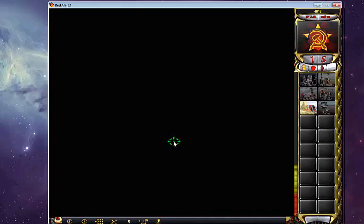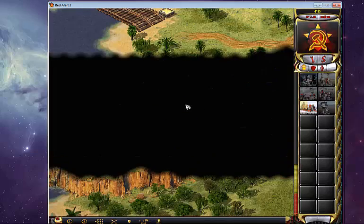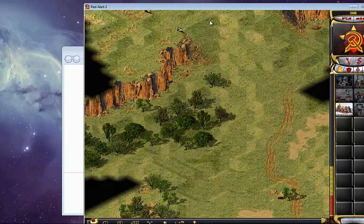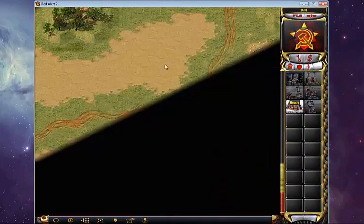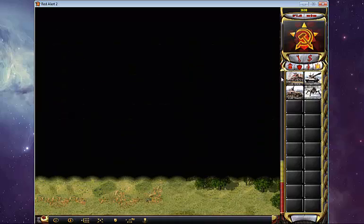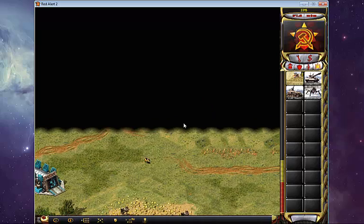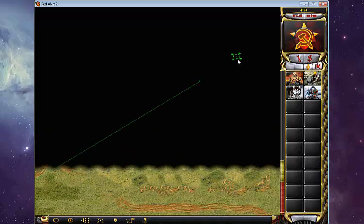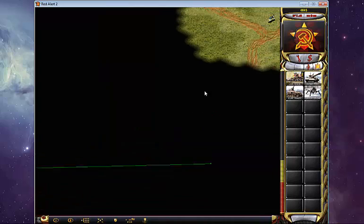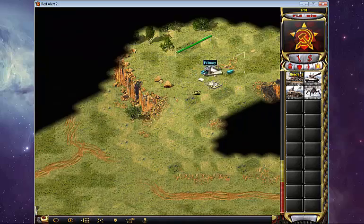Anti-scouting here is important, but for me, when I'm a Soviet player and I'm playing an allied player on such a map, I don't even worry a bit about anti-scouting simply because the Rocketeer negates that ability. All an allied player really has to do is make one Rocketeer and he scouts the entire map. Your anti-scout is essentially useless. So don't waste too much time against an allied player trying to anti-scout.